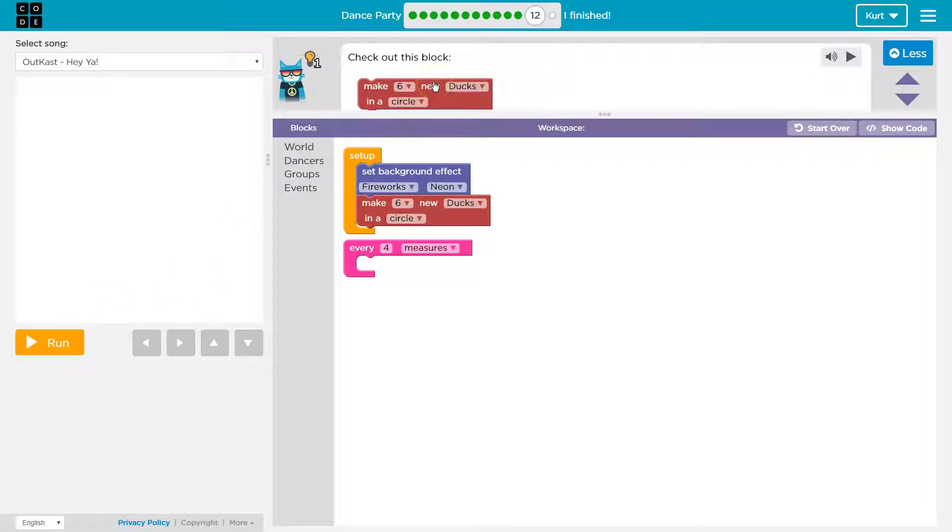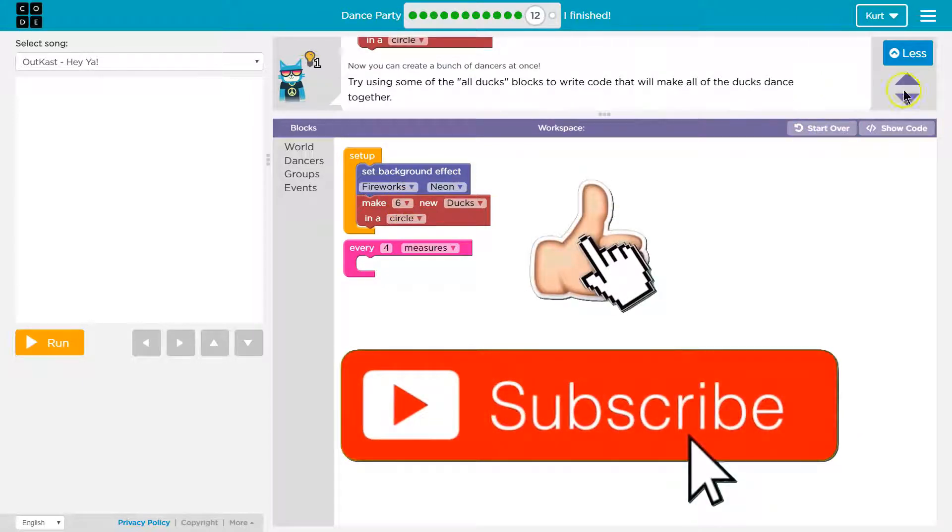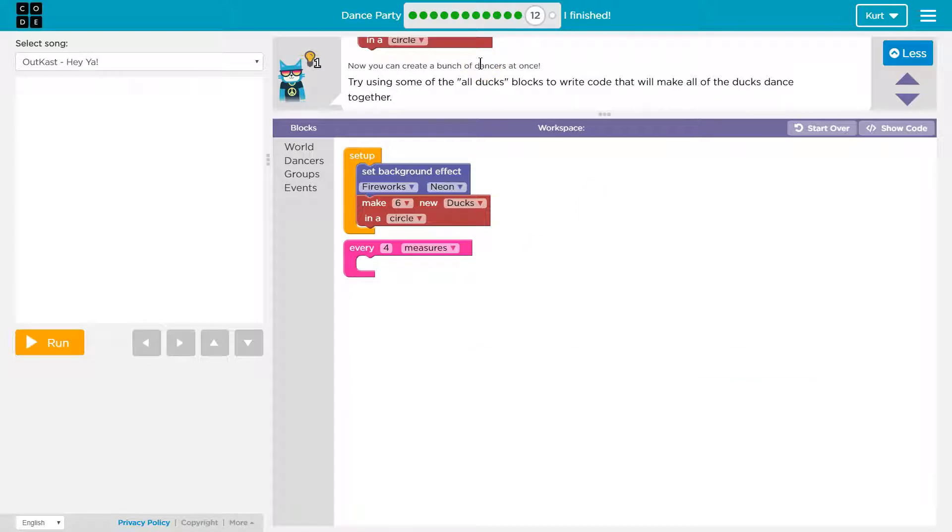Make six — we can now make multiple new ducks in a circle. Cool, that's neat. Now you can create a bunch of dancers at once. Try using some of the all ducks blocks to write code that will make all of the duck dancers move together.